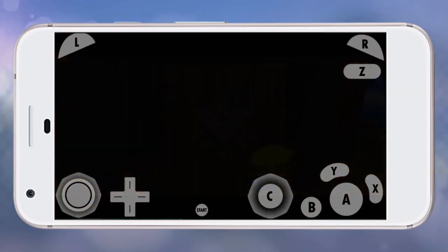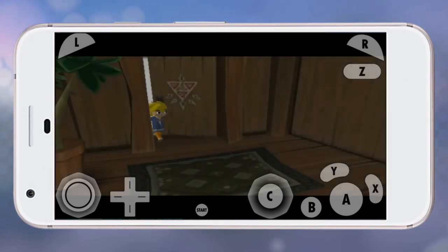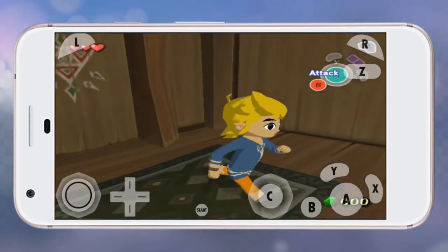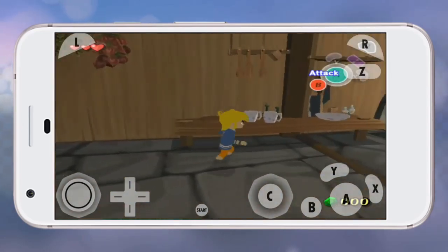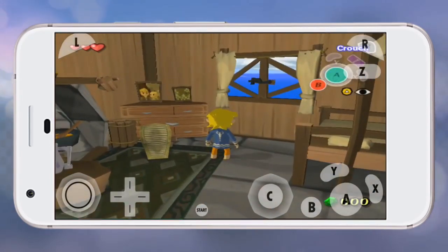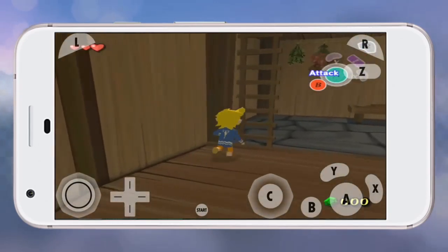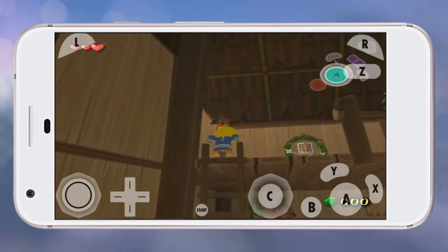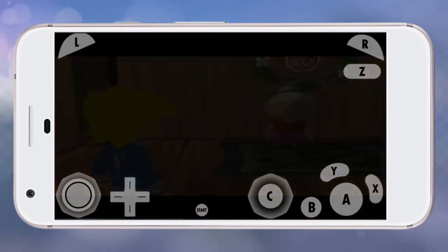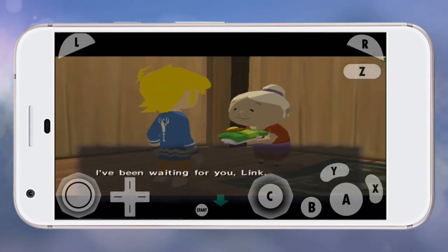GameCube games are capped at roughly 1.4 to 1.5 gigabytes per ISO, which means that on a large phone — like a 256 gig or 120 gig model — you can hold quite a few ISOs to bring on the go and play. And unlike a typical mobile game, these games offer obviously much more depth, no microtransactions, plus the added bonus of nostalgia.